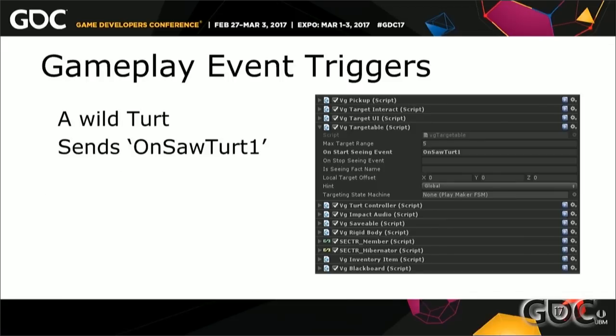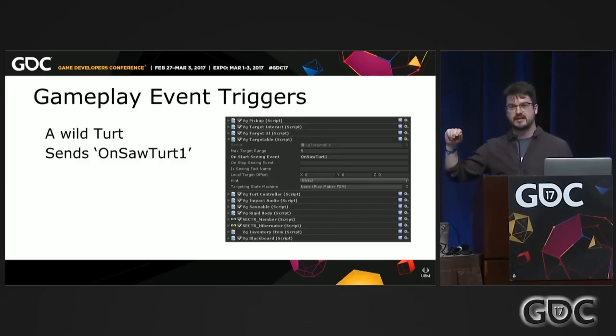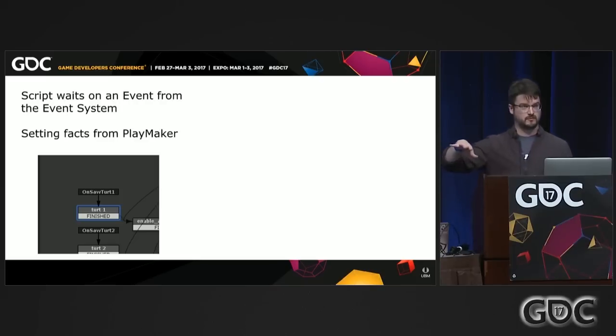How this works: we have the event system hooked into gameplay systems. In this case it's the targetable component — anything you can target that displays targeting text can fire events when you start or stop seeing it. We then have Playmaker listen for that event. Our event system talked to the dialogue system and was also fully wired into all of our level scripting, so you could tell Playmaker to listen for events and any event fired through the event system would be forwarded as a Playmaker global event. Any level designer could hook up custom content to any other system firing events — dialogue, targetables, doors, quests, anything.